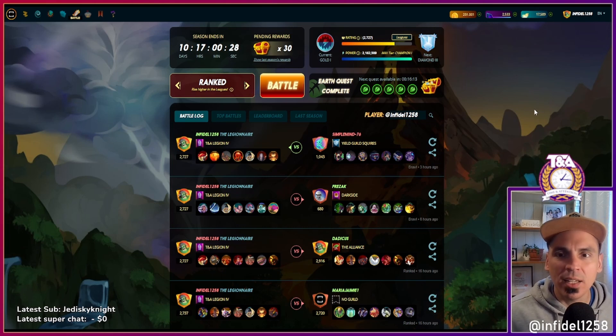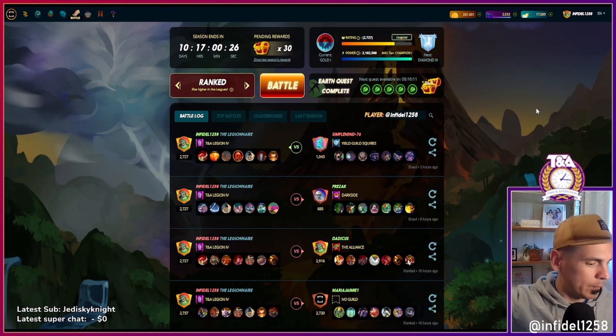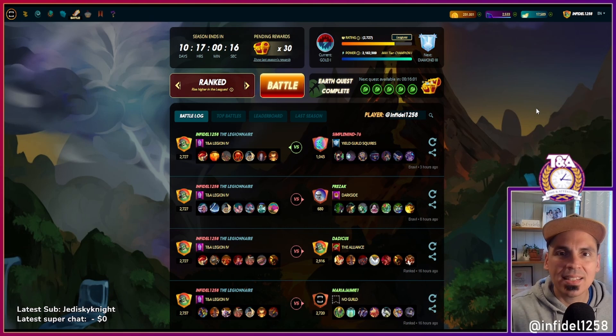With only 30 battles as your fuel, you need to play in a way that maximizes r-shares — meaning win as many as possible. Play in a league where you're actually competitive. If you can barely make it to diamond, it might be better to stay in gold, so you're maximizing wins rather than struggling, because losses diminish your total r-share payout.